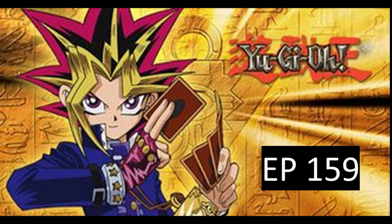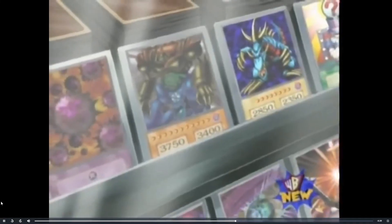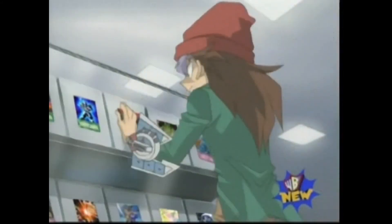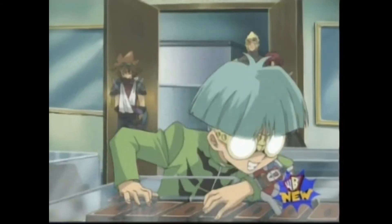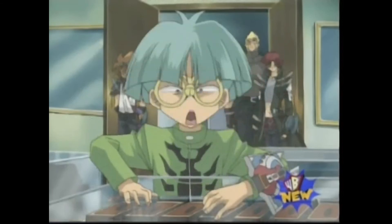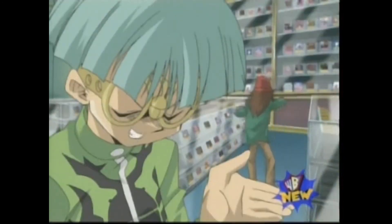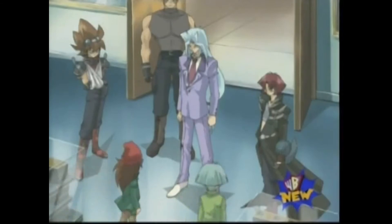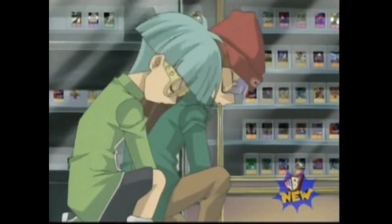In episode 159, this card is shown when Weevil and Rex are taken to Paradis' headquarters, where they appear to have every single card in the game. Paradis tells them to build new decks from the assembled collection — everything except the Egyptian God Cards. The presenter tried to find the card in this clip but couldn't, noting that viewers with better eyes are welcome to try.